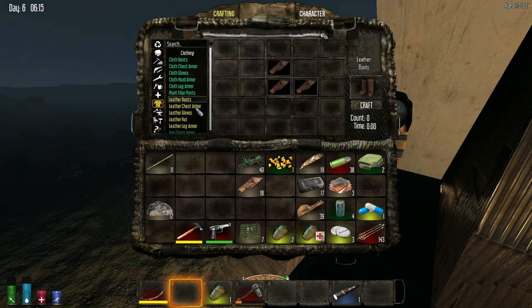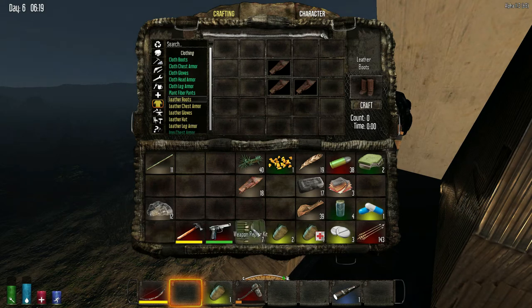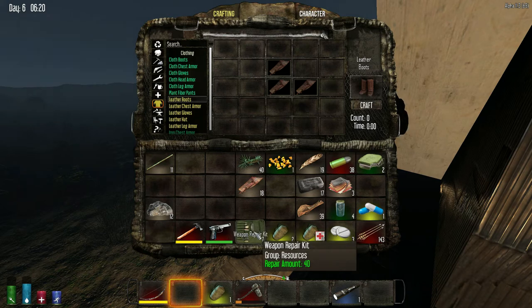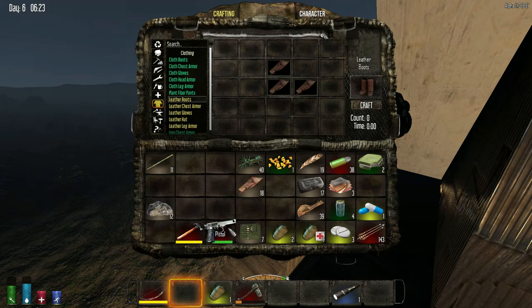I don't know if they fixed it, but when you do weapon repair kits, do it one at a time — because at 11.2 it ate the whole stack for one repair. I have seven weapon repair kits. Well, you have to do the math basically. For everything else you don't have to — it eats what it needs. It should do that for weapons too, but it still does the old code.